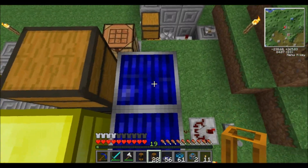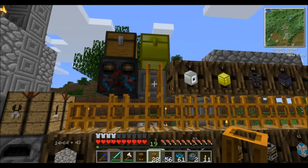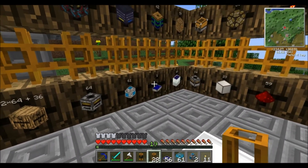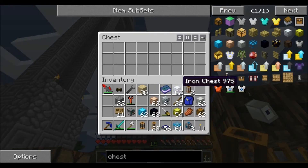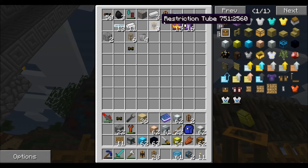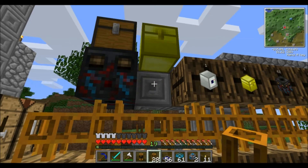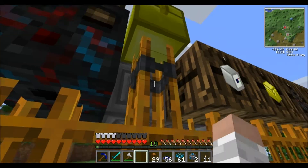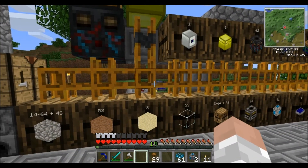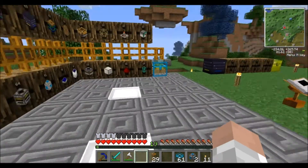Now let me show you the restriction pipe in action. Right now I just have a normal pneumatic tube going into this chest. If I wanted this chest to be the very last place everything went, I'd use a restriction tube. With a regular pneumatic tube, items go directly into that chest as the first available slot. But with a restriction tube, that chest counts as the last slot, so items will bypass it and go directly into the identified barrel first.